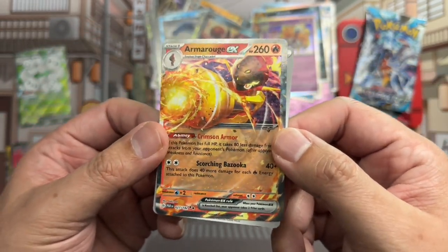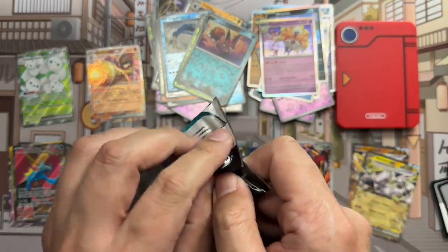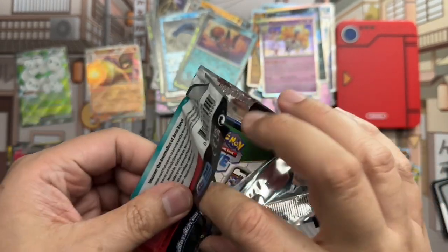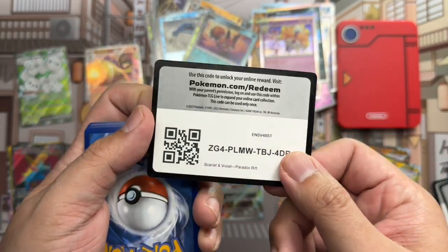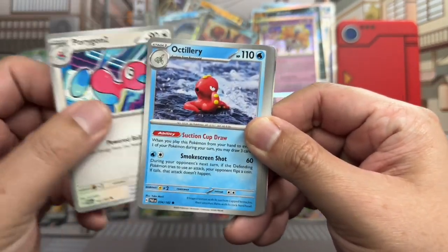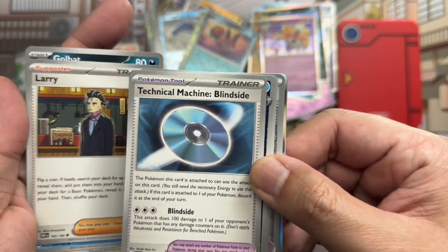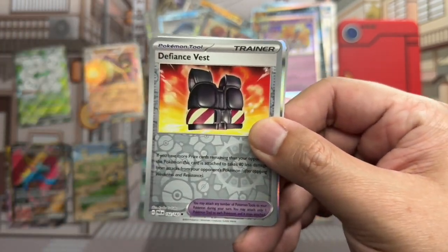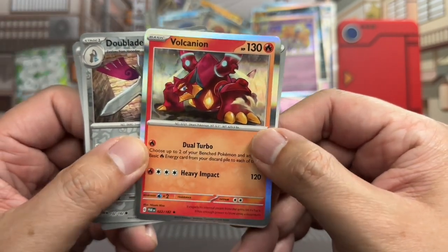And our final pack, which has been stewing with good luck energy from the Pokedex. What's it going to get us? Probably nothing — a code card is what you got. Porygon, two, Octillery, Golbat, Larry — ah Larry — Blindside, Iron Bundle, Techno Radar. Defiance Vest reverse, Doublade reverse, and Volcanion holo rare. And that'll be it for the box.